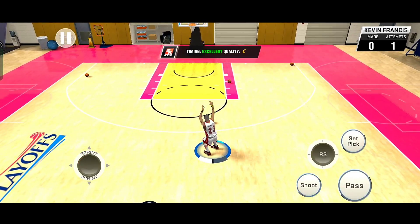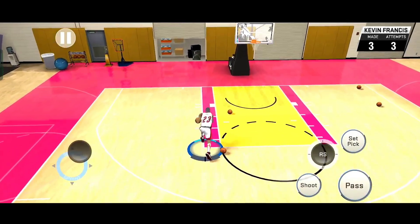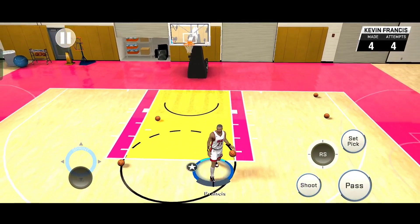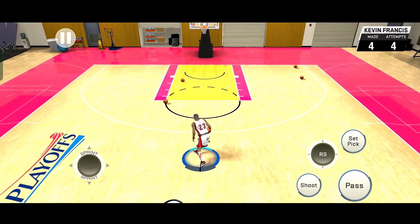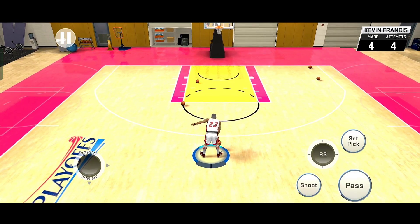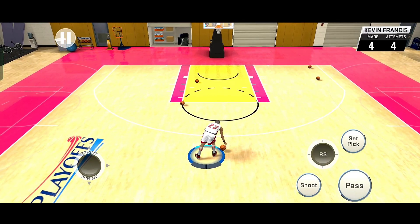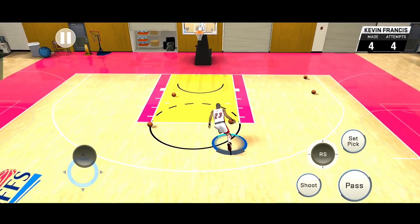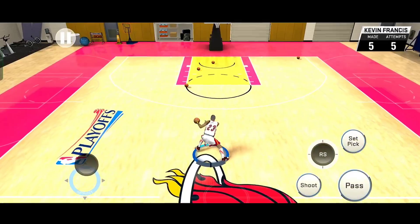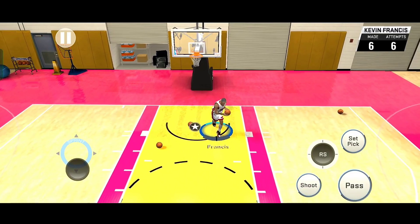Ang first combo natin is yung between the legs tapos spin move. Sobrang ganda nitong move na to, lalo kapag sinasize up mo yung opponent. Maganda din to sa fast break — favorite ko itong ginagawa sa fast break. Pero talagang kailangan mo ng magandang timing dito. Mahirap siya gawin pero pag nagawa nyo o na-execute nyo siya, sobrang satisfying at sobrang smooth. May nagtanong sa akin — bakit daw wala akong turnover pag nagsispin move ako? Kailangan mo lang talaga practicein yung timing. Yung spin move kasi parang high risk, high reward para sa akin.